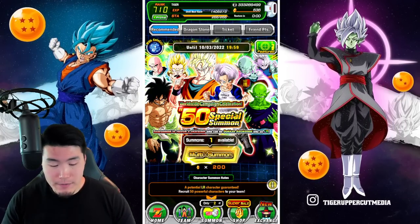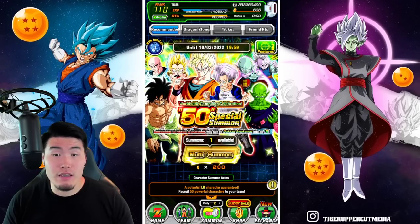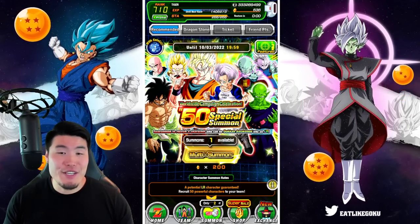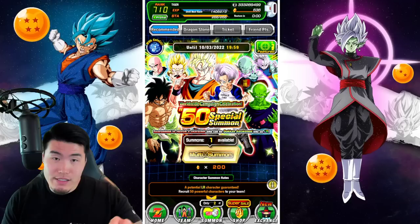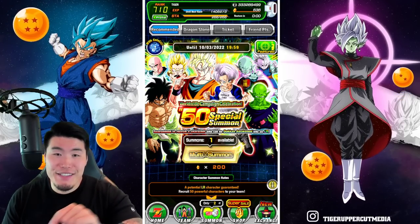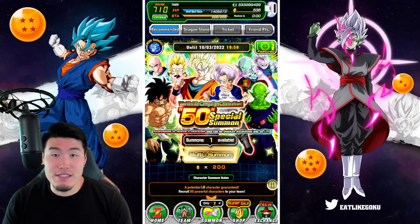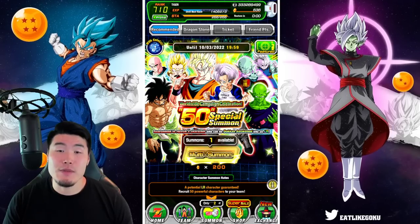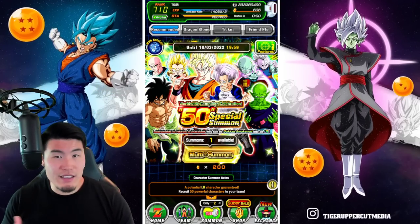Obviously, you could get a really good LR — these guys are pretty solid, but they're not featured. They're on the banner image but they're not featured. There should be some kind of disclaimer, like an asterisk that says no featured LRs on the banner or something like that. It should make it more obvious that there's no featured LRs. So your chances of pulling these guys specifically, and also just any other LR, is still kind of low.